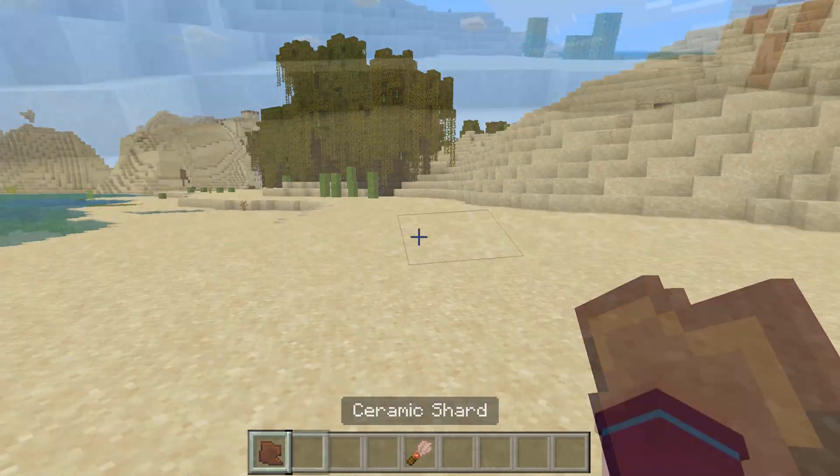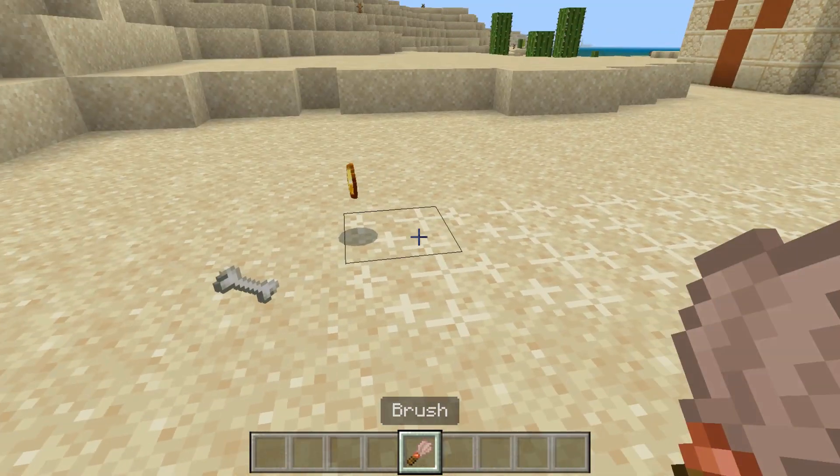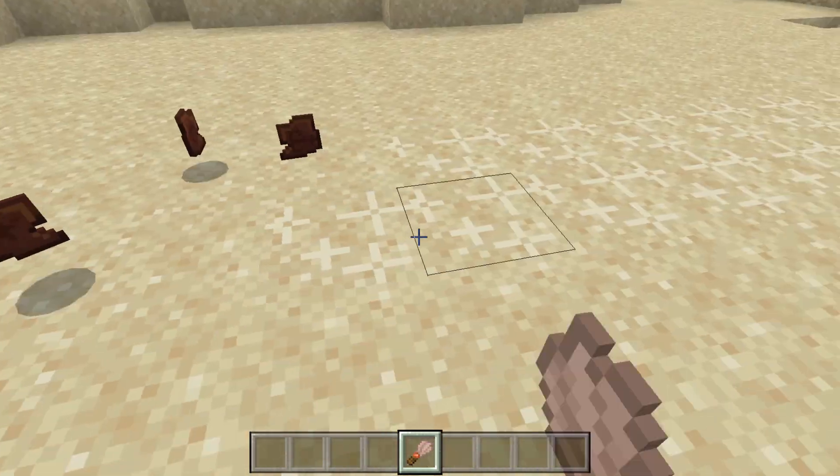In my team's concept, you would also be able to find other things inside of these Suspicious Sand blocks, such as bones, iron, gold, and if you're really lucky, diamonds.